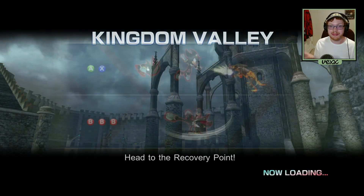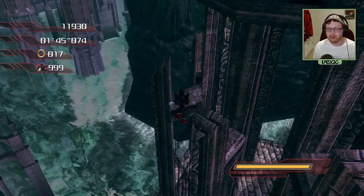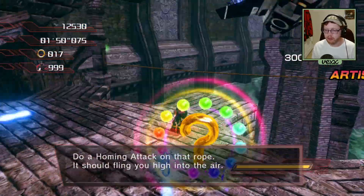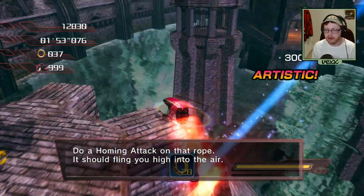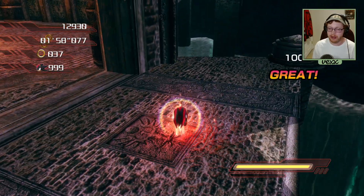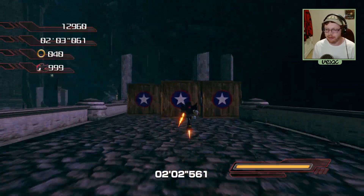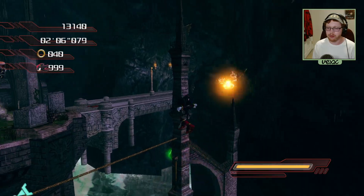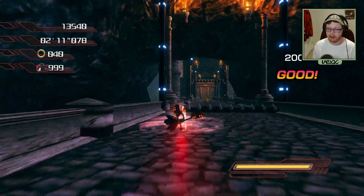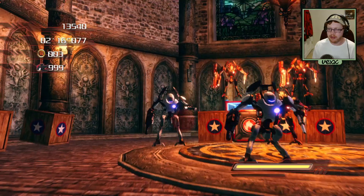Now this is where the meat of the speedrun comes into play. We're doing a lot of traversal and physics movements. We do a spin dash, hit that guy, do another homing attack to hit that spring, hop over, do another spin dash right away. You might think we won't make it, but we can — thanks to the extra bounce from our chaos spears.